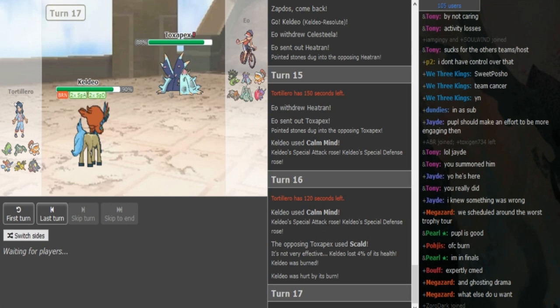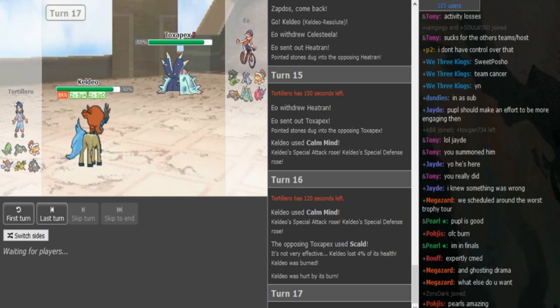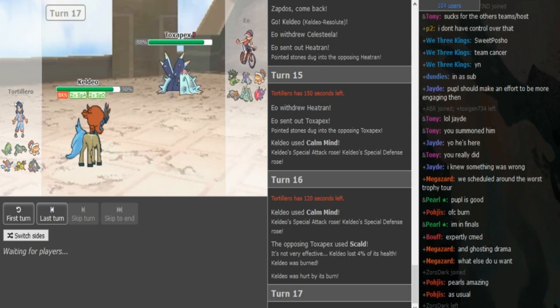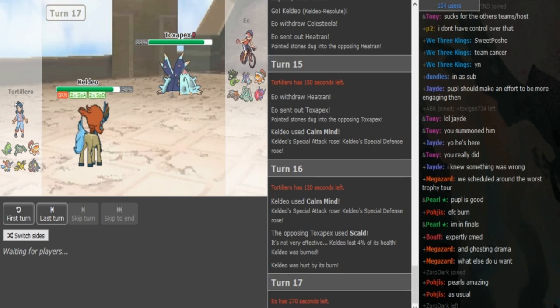EO can try to go into Sableye on a turn where he predicts Gondra to go for Taunt, so there's a lot of 50/50 type of turns going on. But now that Keldeo is at plus two it can threaten the Pex with a potential Taunt and then set up even more or fire off a plus two.